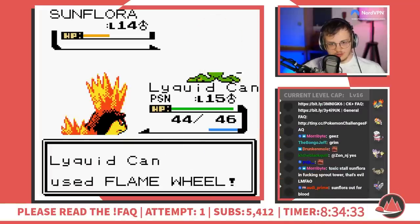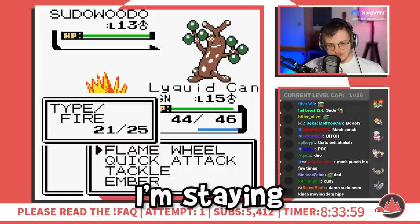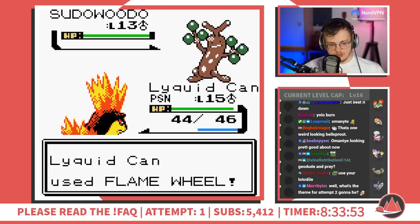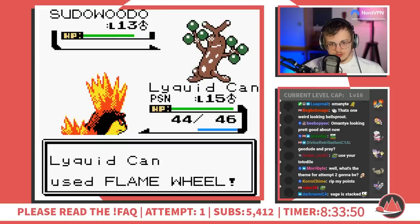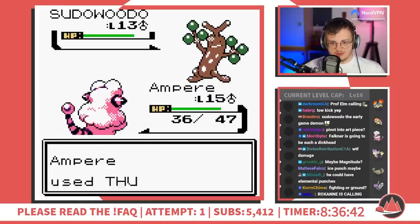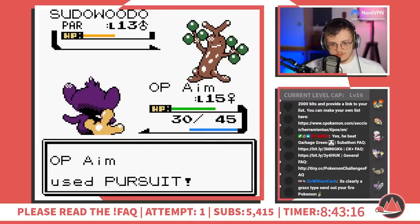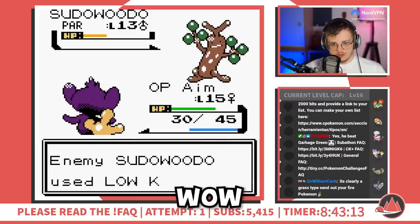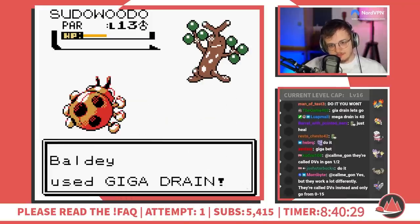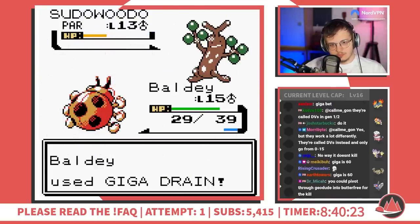It's not looking great. I'm staying in for a turn fishing for the burn. Do I want to Thunder Wave it? I think I do, because then I outspeed with Magnitude. Staying in — not playing around the crit. He's paralyzed anyway. So Giga Drain might actually kill here. Easy.